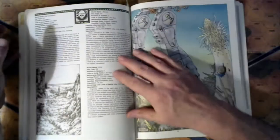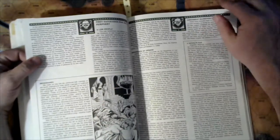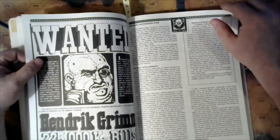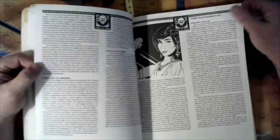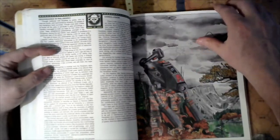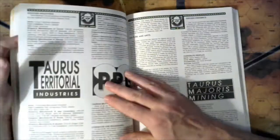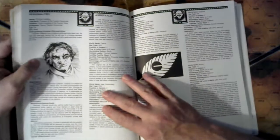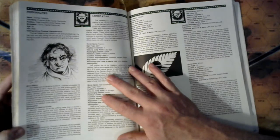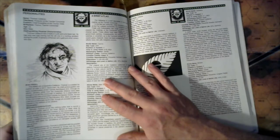In conclusion on the Taurian Concordat: they are very progressive in promoting internal success, making sure everybody has healthy opportunities and is protected. Then there's Thomas, the Protector at the time of the 3025 era — he has more than a healthy paranoia of House Davion. He's become increasingly agitated over rumors of foreign agents in Taurian worlds and has accordingly given greater powers to the Concordat Constabulary. He is, nevertheless, a devoted husband and father who enjoys nothing more than an evening with his wife and five children.